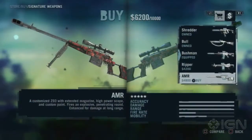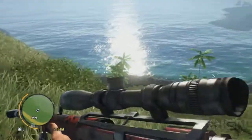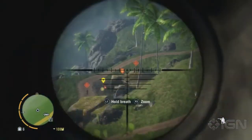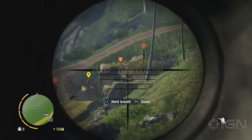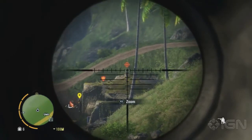If a sneaking mission isn't necessarily your idea of a good time, try picking up the AMR Sniper Rifle. You can buy it once you've located 20 of the hidden relics scattered around the island, but the effort is worth it. This bad boy takes the already powerful Z93 50 cal rifle and cranks it up to 11, adding a high-power scope, a custom paint job, and an extended mag.